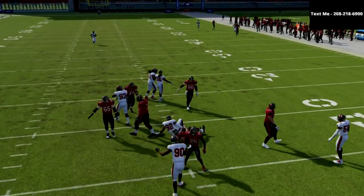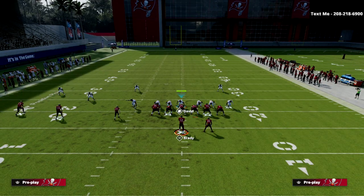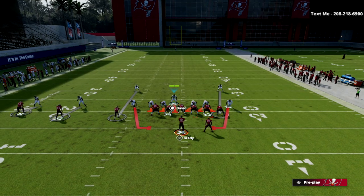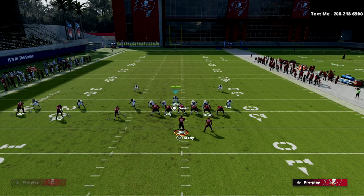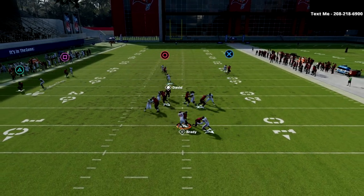I forgot to flip the play last time, so I'll show that again. With the running back blocking, I'll simply flip the play, globally blitz the linebackers, QB contain, and then re-blitz the linebacker opposite the running back side. What you're going to see is double pressure looping around at the quarterback for instant heat.